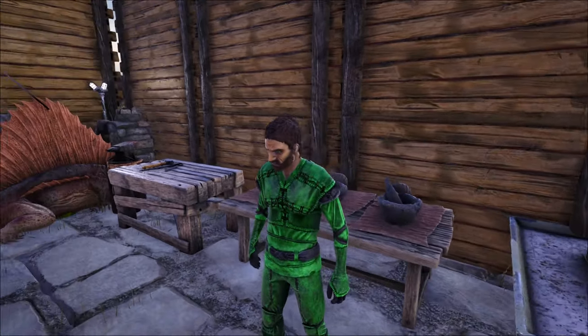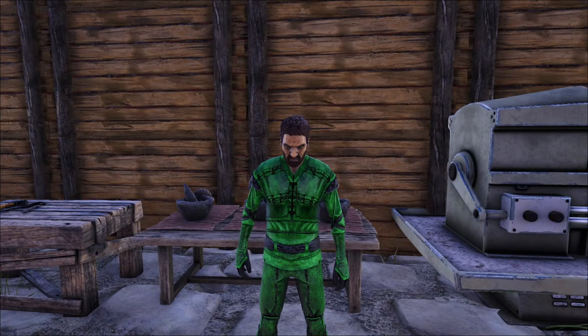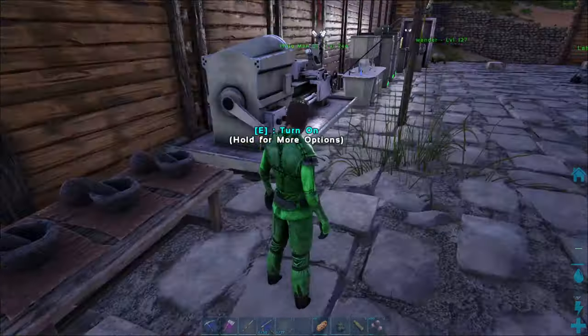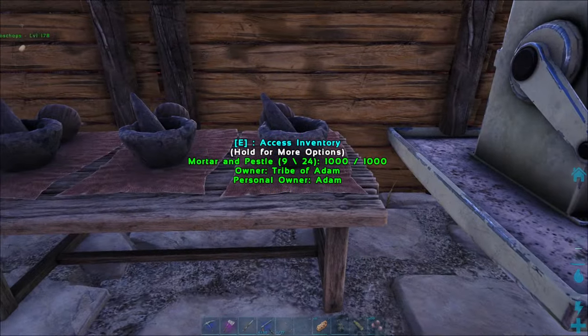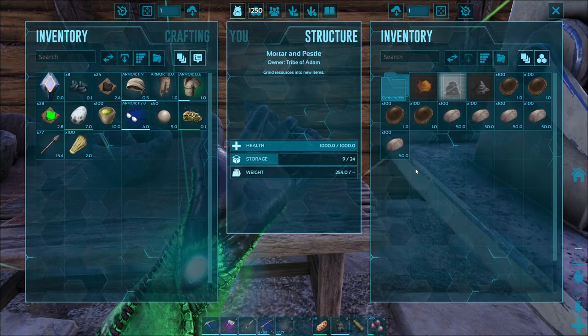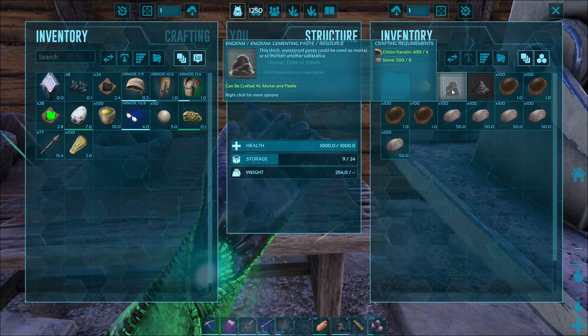Hey everybody, it's FatFrog and today in ARK Survival Evolved we're going to talk about making cementing paste and where to find it as well. Cementing paste is going to be needed for many things as you move up in ARK, and it's pretty easy to craft here.